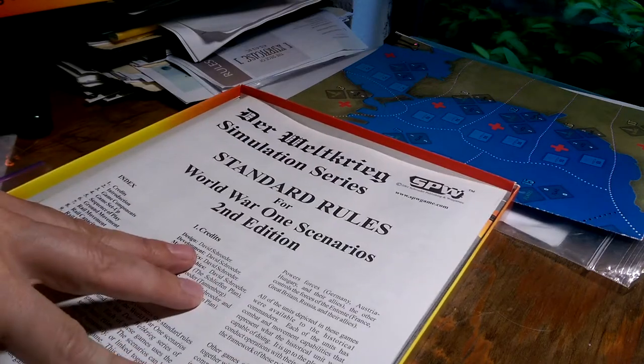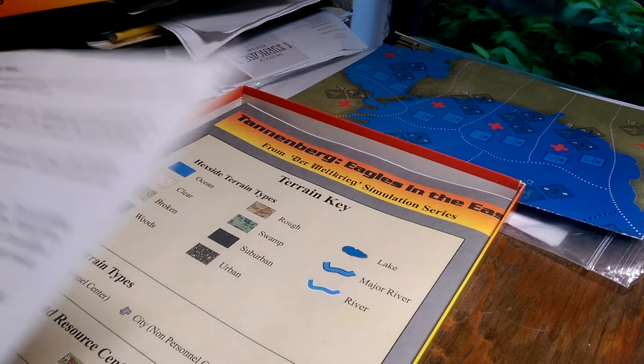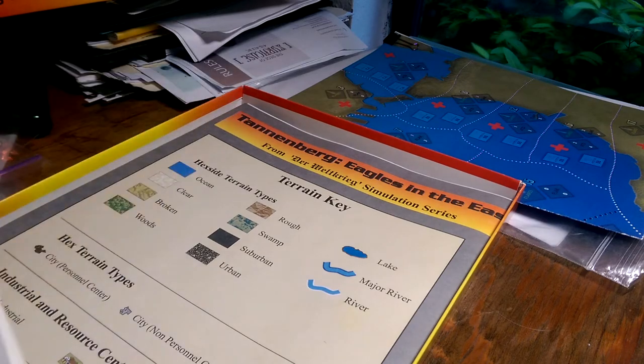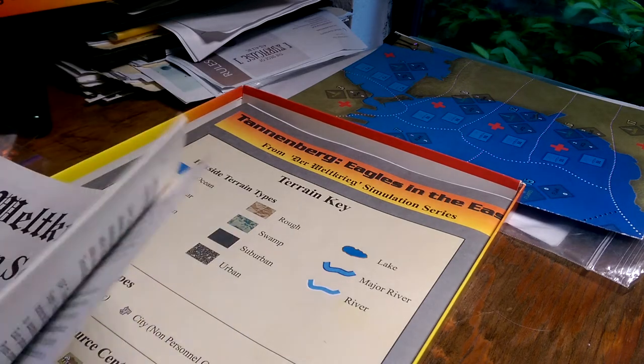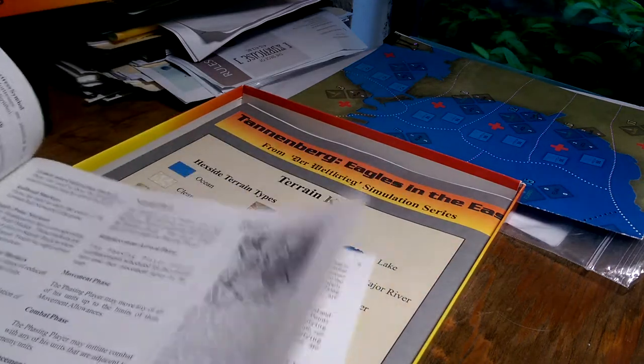Standard rules clock in at about 16 pages, 27 sections. They're fairly well spaced and worded with a few examples here and there. Nice stuff.